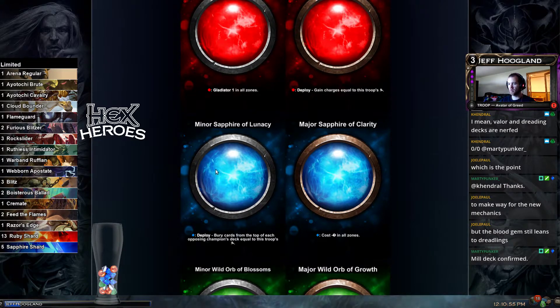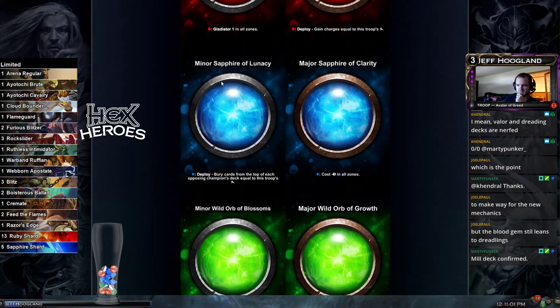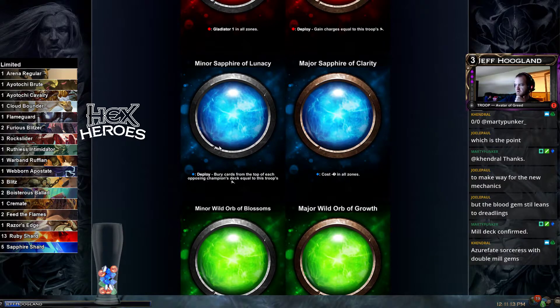Oh wow — the Minor Sapphire of Lunacy makes terror mill better in immortal, right? Because it means when Azure Fate Sorceress comes into play, we could put this Minor Sapphire of Lunacy and the major existing sapphire berry gem on her and bury six cards off their deck. Double mill gems on the Azure Fate in immortal.